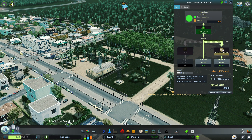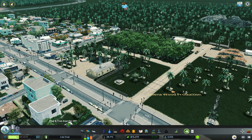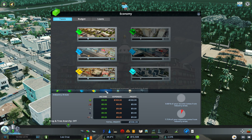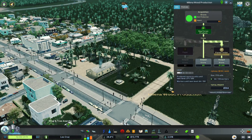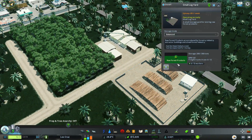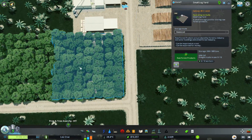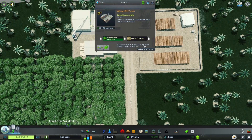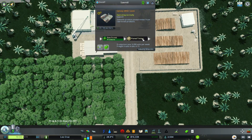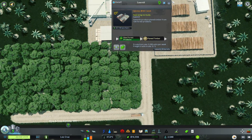We're outputting lots of plain timber which is good and making a little bit of profit, which is fantastic. Looking at the budget panel, we're losing money on one entry - not sure why that one is minus. Our storage is filling up on raw forestry products, which means because we've got two of these producing 4,000 units... I reckon we could go for another sawmill.